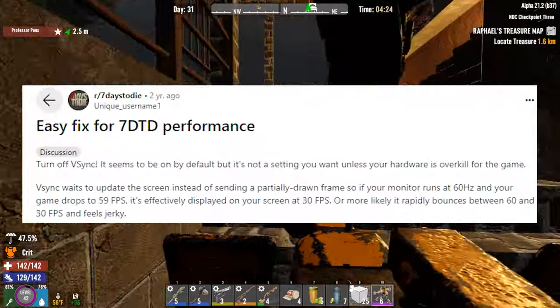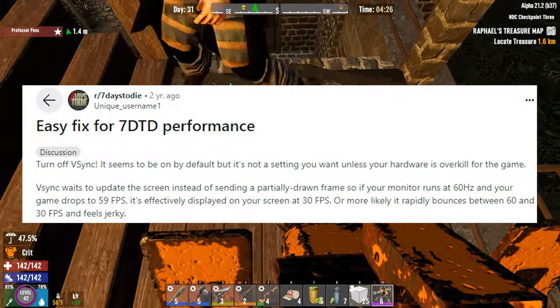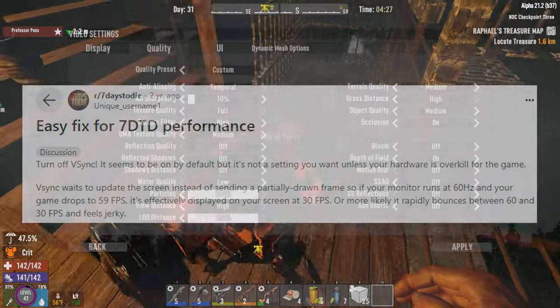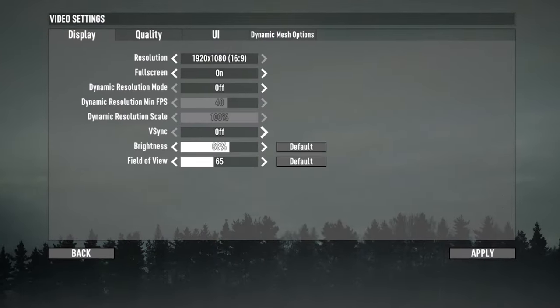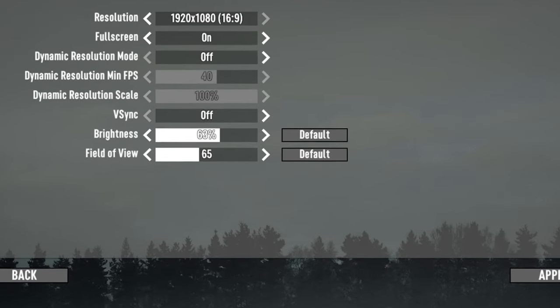Turn off V-Sync. This should make the game feel like it's performing better — less stuttering and more consistent frames, or at least the appearance of it. This was personally the setting that affected my performance the most.